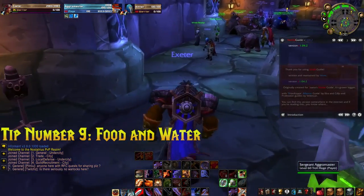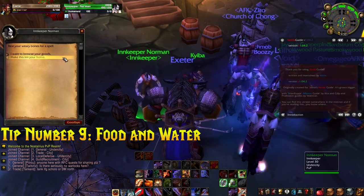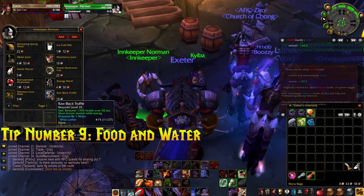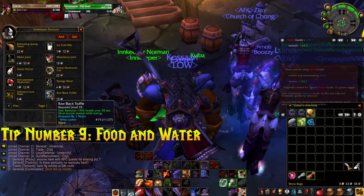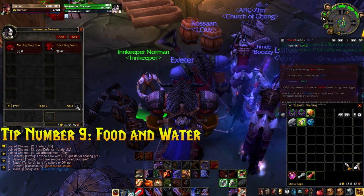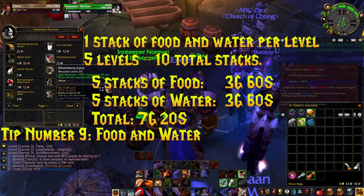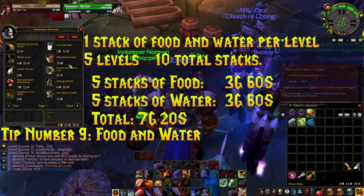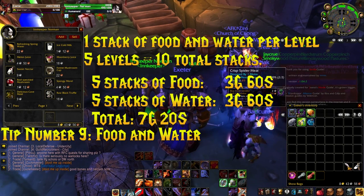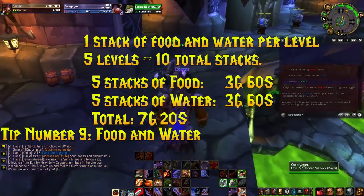Tip number nine: food and water. Say you're level 35, five levels out from your mount. Food and water really starts to eat into your costs. Five food or five water from a vendor costs about 18 silver per five, which is 72 silver a stack. Two stacks costs one gold 44 silver. If you only use one stack of food and one stack of water between levels 35 and 40, you'll end up spending seven gold 20 silver on food and drink — a huge amount at that level, and it could be the difference between getting your mount or not.